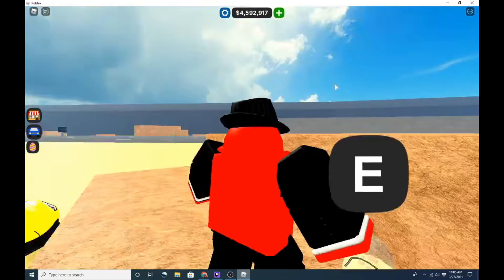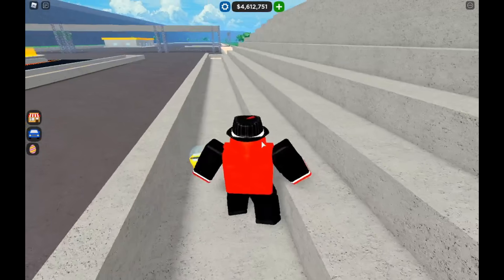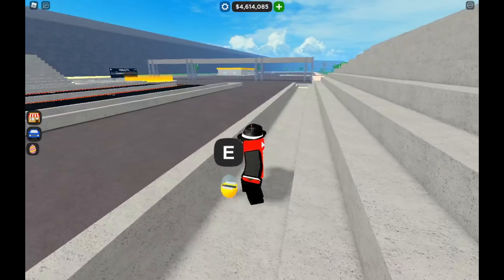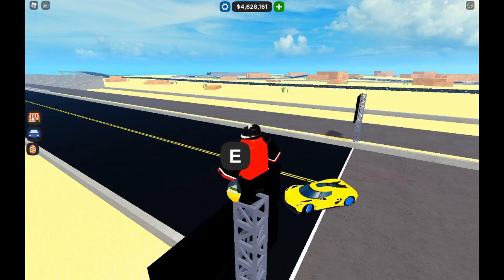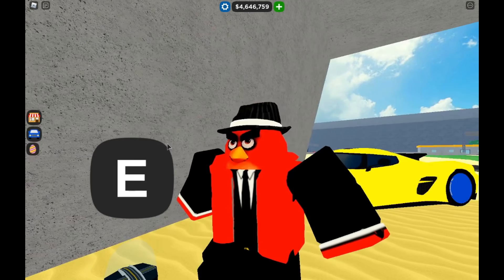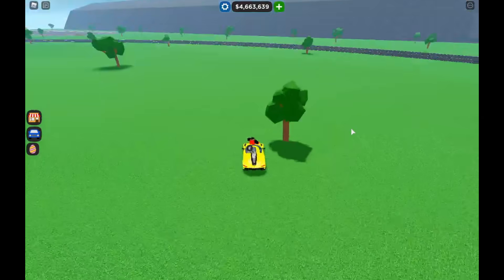Right near the road near the normal race, there is a yellow egg on a rock. Here is another egg right on the bleachers at the drag race. At the drag race, if you climb up this little sign, there will be a yellow egg up there. Coming under the bridge right next to the drag race, here is another egg.